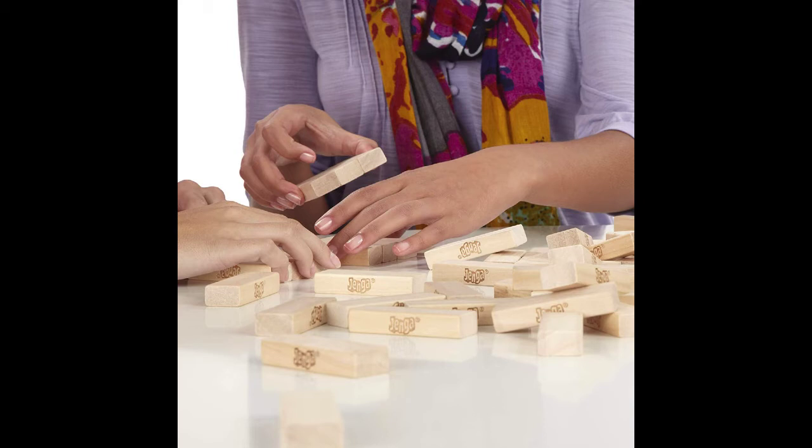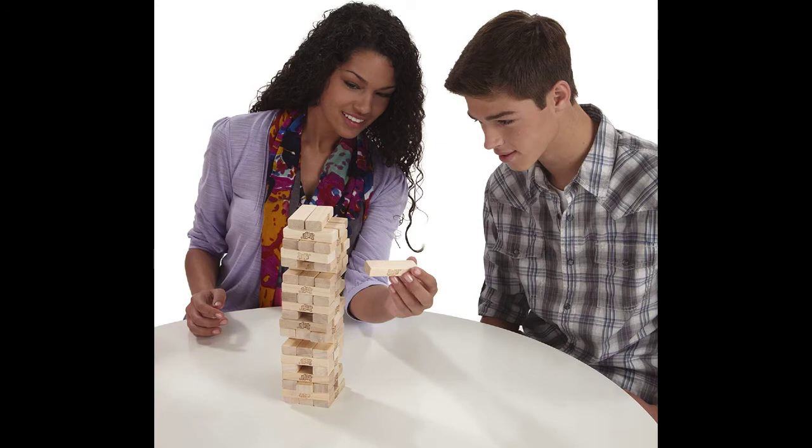To set up the game, use the included loading tray to create an initial tower. Stack all of the blocks in levels of three placed next to each other along their long sides and at a right angle to the previous level — so basically just make sure they're crisscrossed. Once the tower is built, the person who stacks the tower plays first.